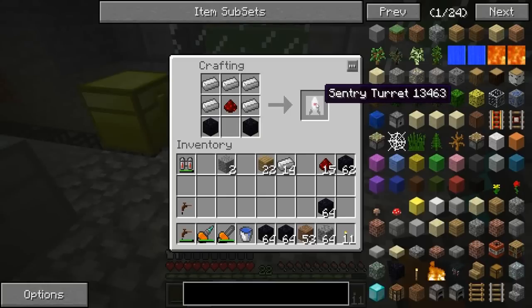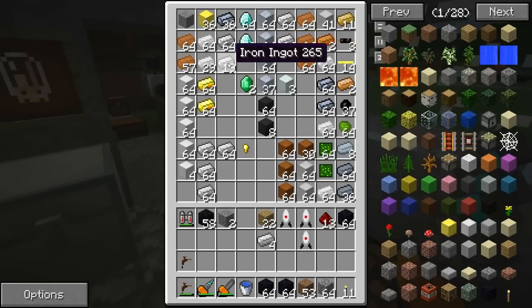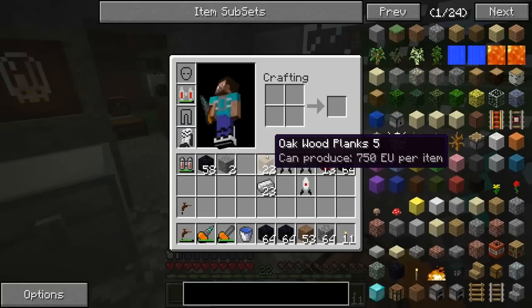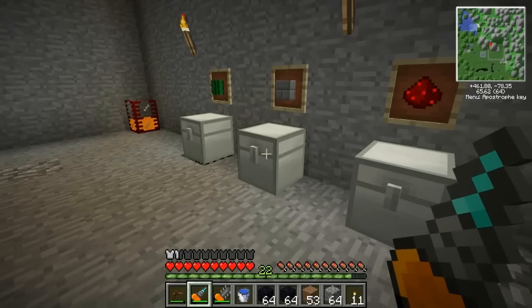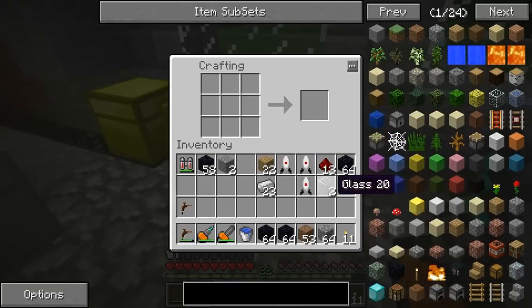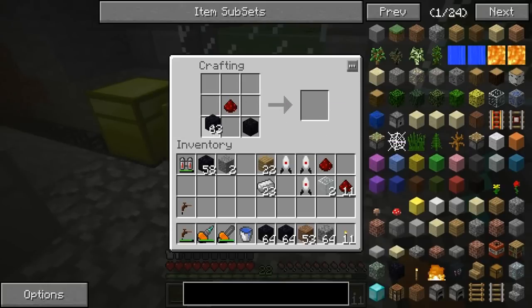It's one of the sentry turrets from Portal! I actually want to make at least four of these total. Here's the recipe — I guess I didn't bring enough iron, let me grab the rest of the stack. There's something else I wanted to make but I don't have any glass on me. Let's make two of these. Also a closed items pipe — not sure what that is, I'll have to look into that.